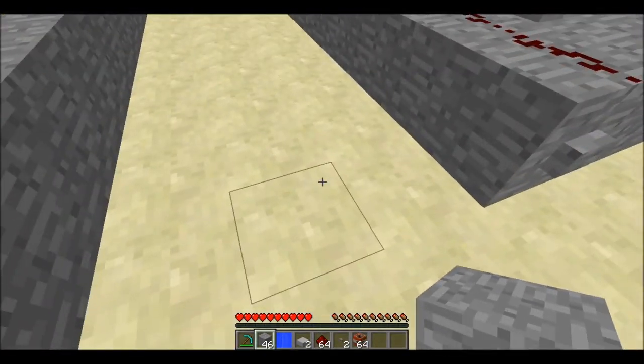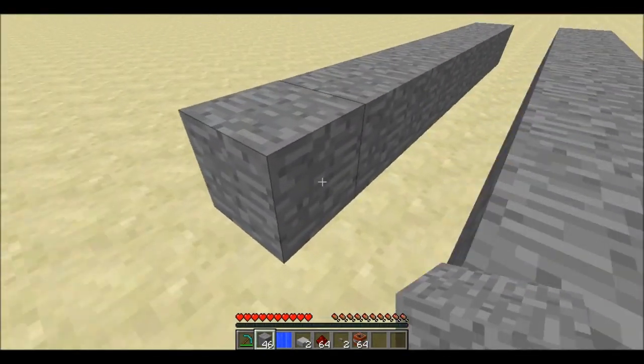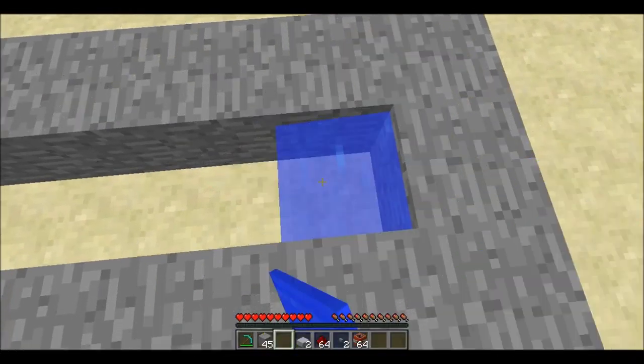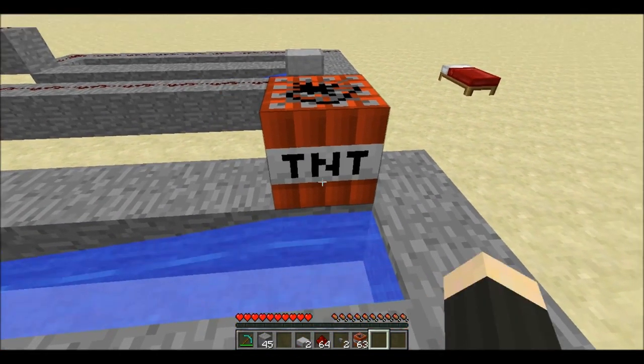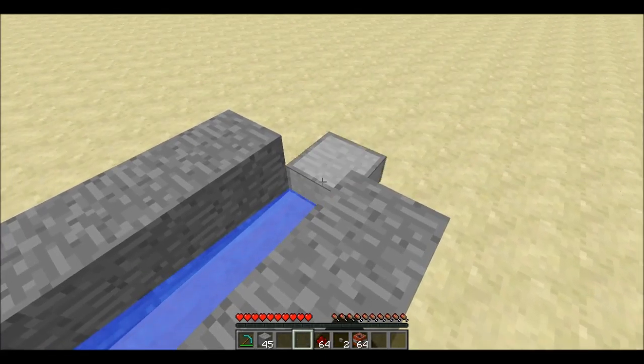Okay, so yeah. Nine, then you put a little thing at the end there. You put your water here. Put a half slab above it, so you don't accidentally place TNT there. Go on to the other end, place your other half slab.